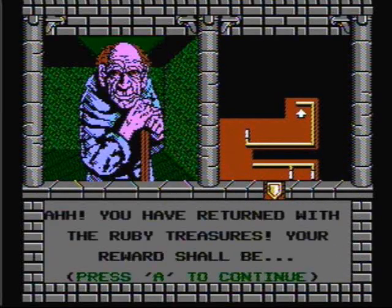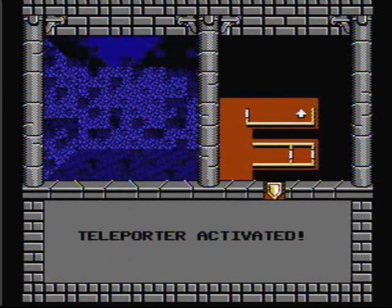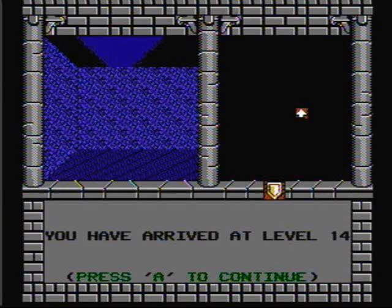For bravery and valor, your party is promoted to experience level 16 — and level 16 is the highest level you can reach. You have returned with the ruby treasures — your reward shall be — teleporter activated! The old man teleports us to level 14. This concludes Jay the Classic Gamers Let's Play Swords and Serpents for the NES, part 12. Thanks again for watching — stay tuned for part 13, the conclusion.